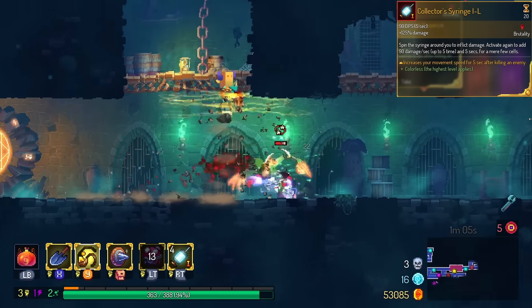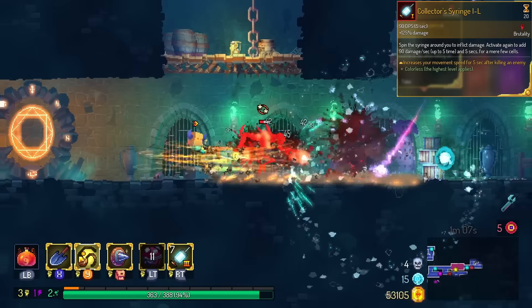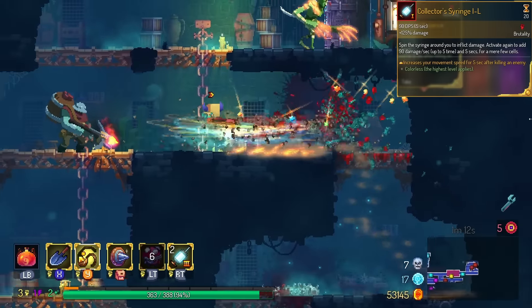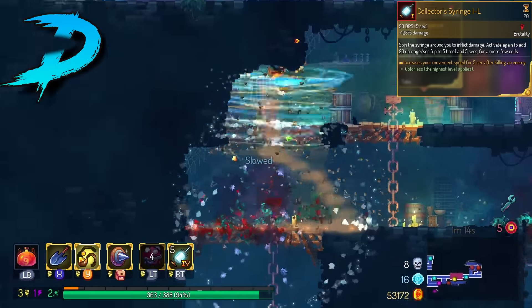The Syringe, which is a 5VC weapon, gives you run speed on kill, which is probably unnecessary. The run speed I think is redundant. I'm going to put this in the D tier. It's not awful, but I don't think I need that.